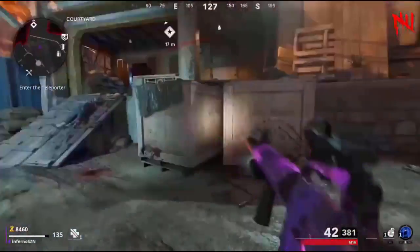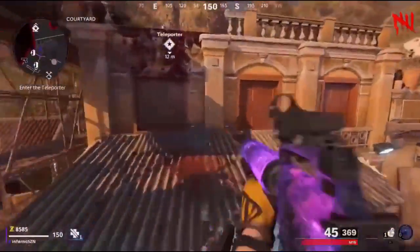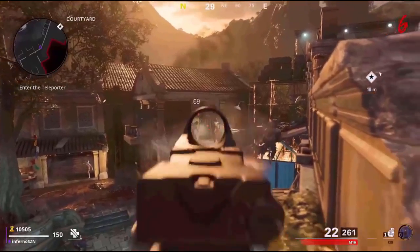Another way you can do this glitch is by charging up your Aether Shroud. Come over to where I do, use it, then do exactly what I do but go over here this time. You can kill all the zombies this way and you'll have the same effect.